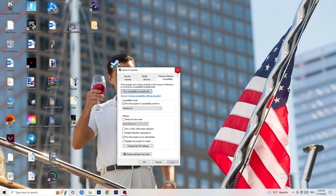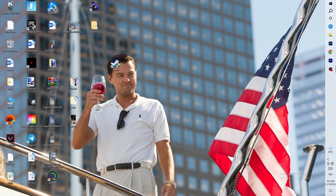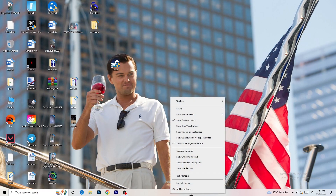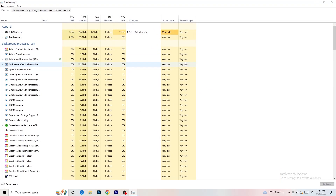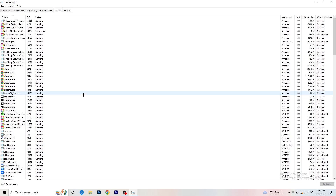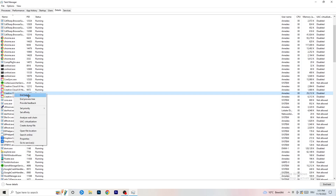Next, navigate to your taskbar at the bottom of your screen, right-click it, and open Task Manager. Go to the Details tab in the top-left corner. Search for your game or launcher, right-click it, go to 'Set priority', and choose either 'Above normal' or 'High'. Check for yourself which works better — it depends on your PC. Try both and see which helps when launching your game.